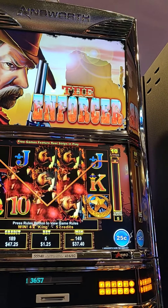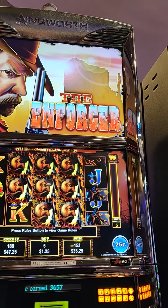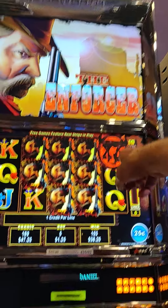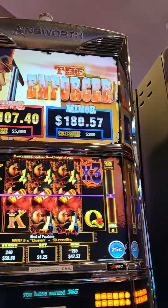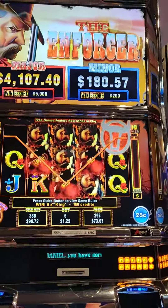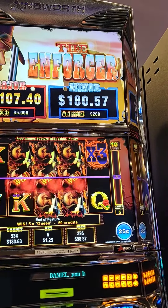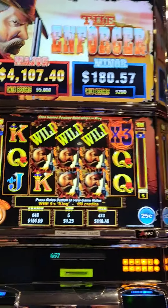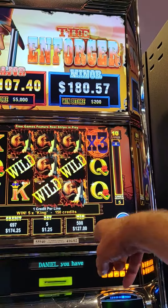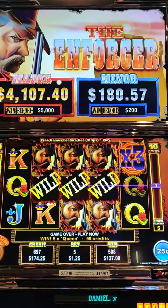Last spin coming up. Here we go. Times three. Got the kings - that'll pay a little bit. Plus we got all the queens too, so it'll be a decent hit. Picked up... that was a nice win. $127. There you have it, the Enforcer here at Seven Feathers Casino.